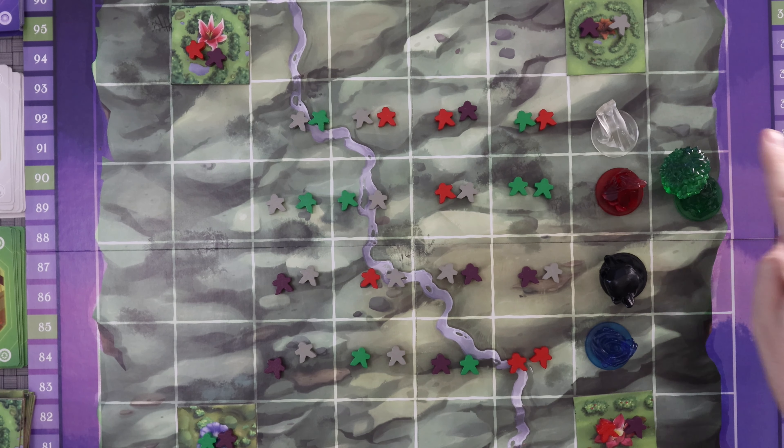On your turn, you select one of the five elements and play it somewhere on the board. Placing an element affects the meeples on the board in some way. Once that is done, you either play one card from your hand or discard one or more cards. Then you draw your hand back up to five cards, selecting from any of the three draw decks: divinity cards, monument cards, or garden cards.